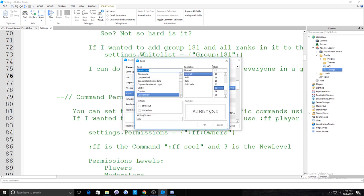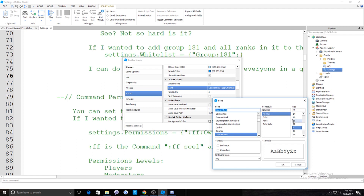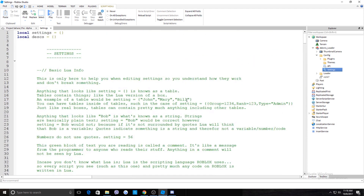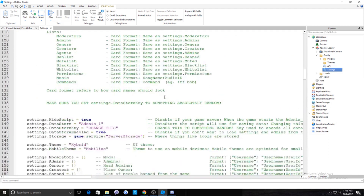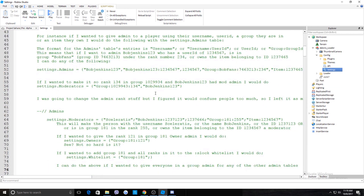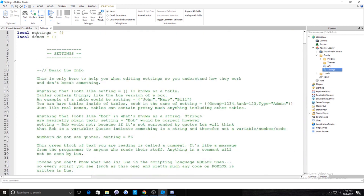Click on Studio Font and play around with the size to make it smaller or bigger. Now, click on Settings like I said before and scroll all the way down.